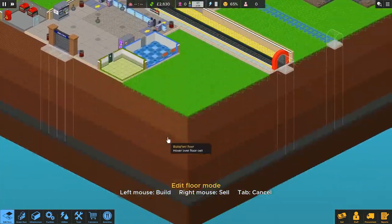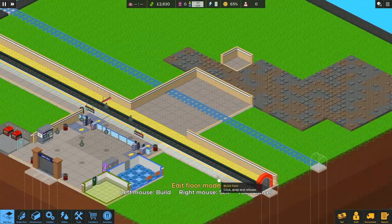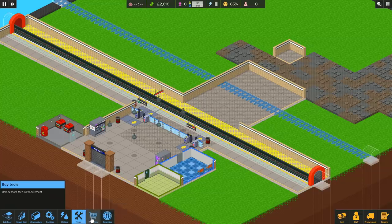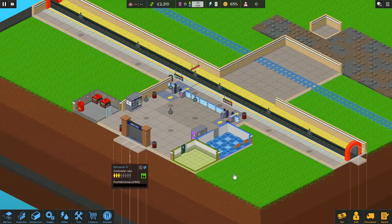It looks like we can't put lights on the platform, just on the concourse. So I'm going to extend the platform out just another layer, because then we can actually have lights, and also it's a bit less crowded. That'll probably do as a starting point. Right now we don't have any staff because we can't afford those, so screw it, we'll just have to do without.